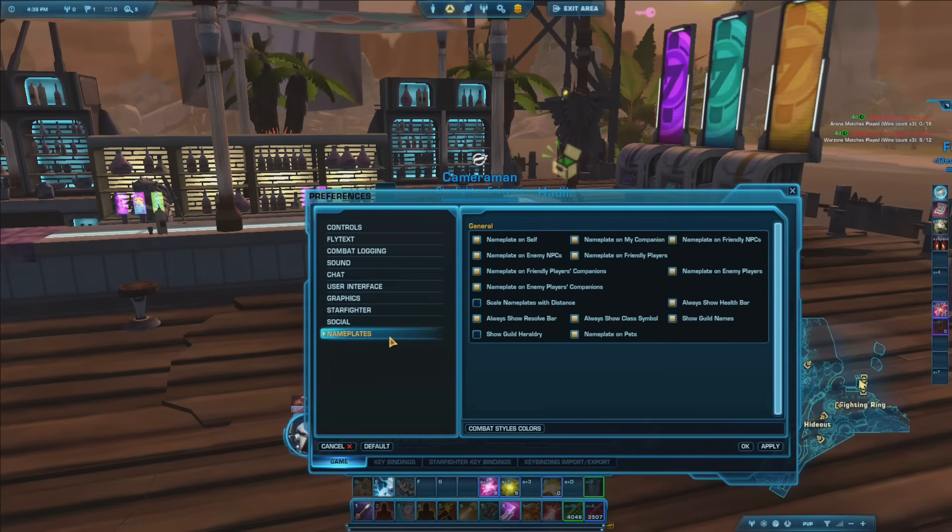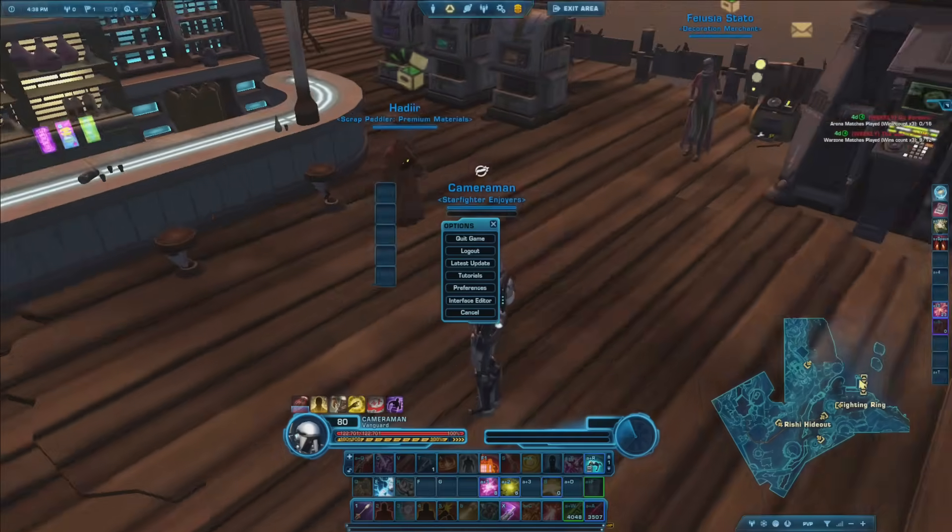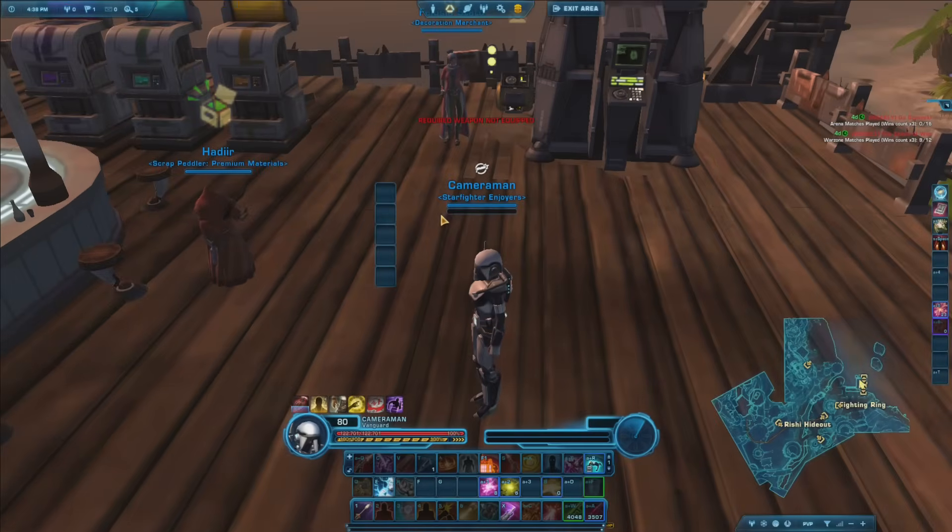Another thing to increase performance is turning off nameplates and useless interface elements. I tested nameplate scaling but found no big difference in performance, so it's personal preference. I personally like to always show the health bar, name on self, class symbols, and the resolve bar — those are mandatory for PvP so I can see if I'm white-barred and easily monitor my health.